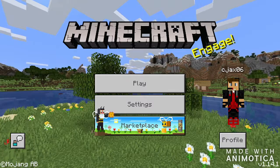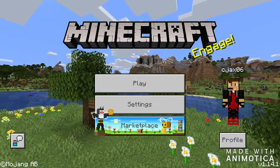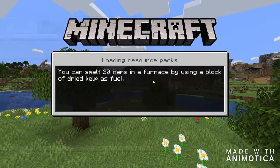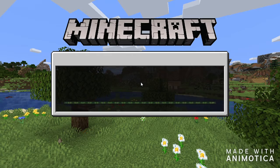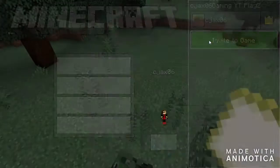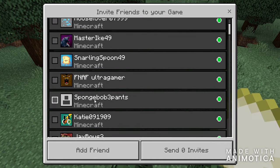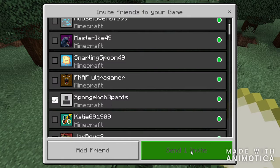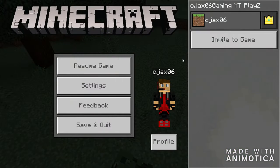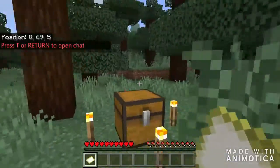Hey guys, welcome back! If you're new, like and subscribe, push post notifications to never miss another upload. Today I'm playing with my good friend Dr. Gaming — you can say hey. So today we're playing on a world that I already created just for the sake of this video. We're playing in survival mode. I'm gonna go ahead and invite him — you can check him out at Xbox. Go to xbox.com or the Xbox app, the Xbox Console Companion app, and friend request him.